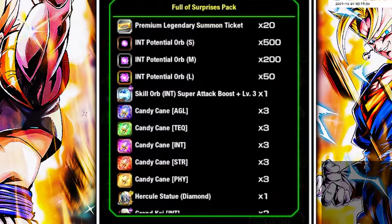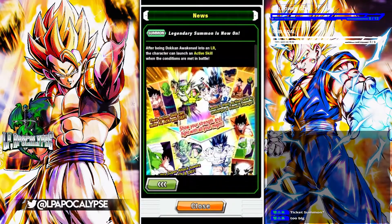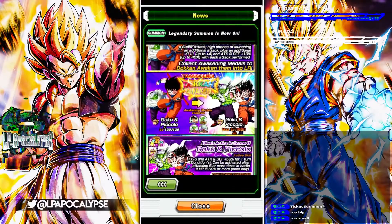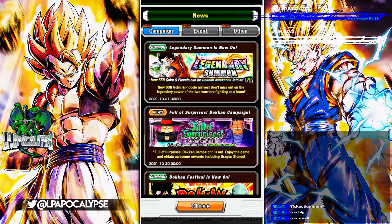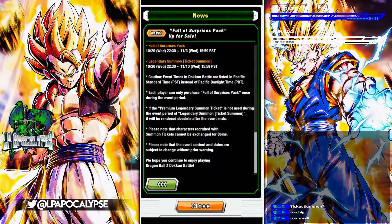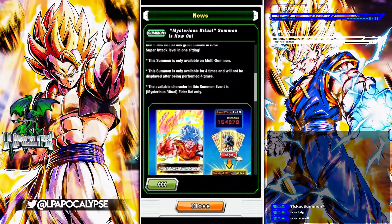Alright, let's check the news. We have the legendary summoners — new Goku and Piccolo. Maybe I could get a Zeno like I did on the Gohan banner. There's a costume change campaign, the Full of Surprises pack we were just talking about is $35, and then this guy — Mysterious Ritual.